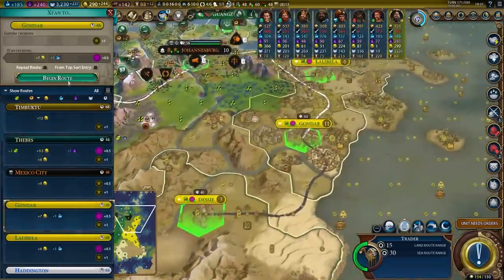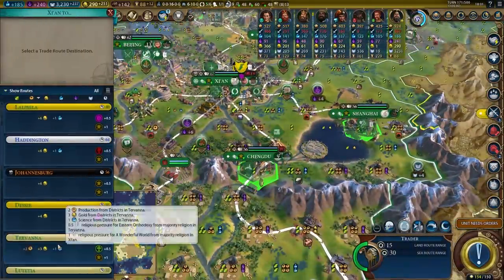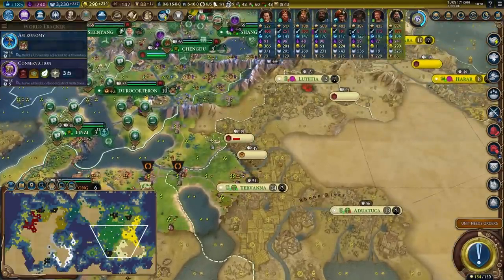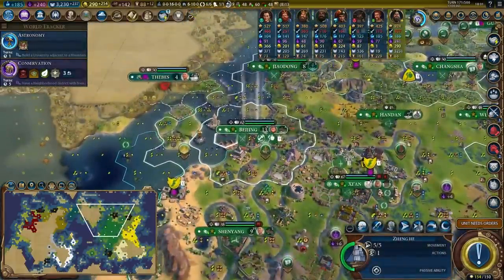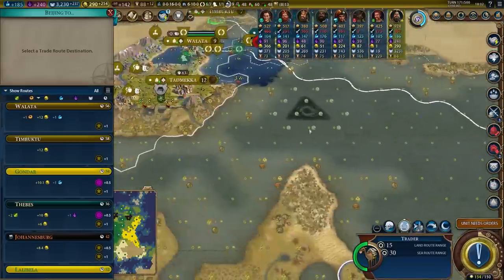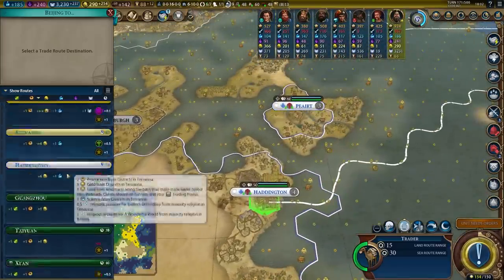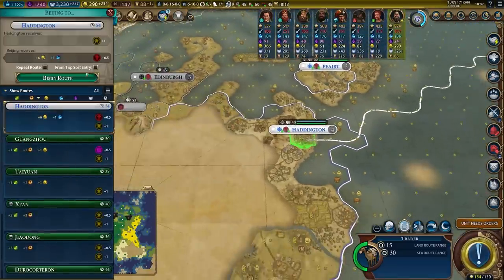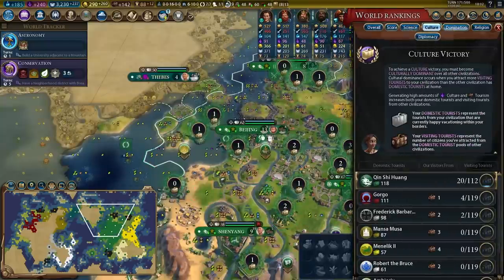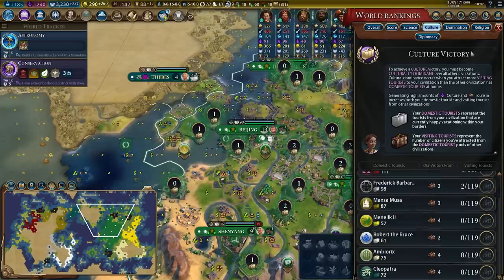I'm looking for a trade with Gondar — there it is, that's 25% extra tourism against him. And then another 25% tourism against you. I'm slowly getting up to a reasonable tourism number. I should start seeing my tourism numbers go up. I would like a trade route with a player I don't have one with — like Germany or Scotland. Haddington — trade with Haddington, perfect. I think I have a trade route with nearly every player in the game right now except for Gorgo and Germany.